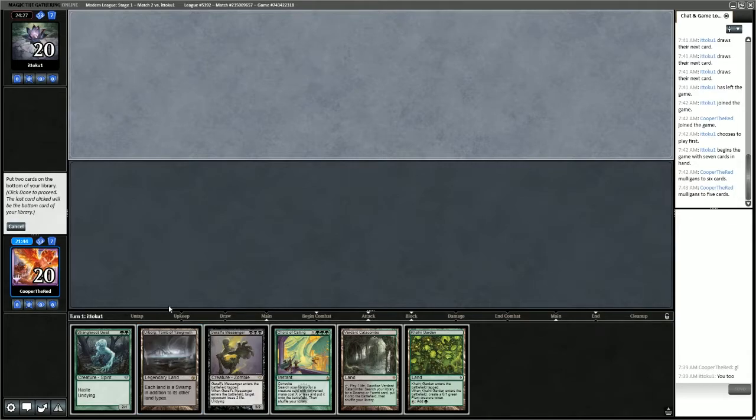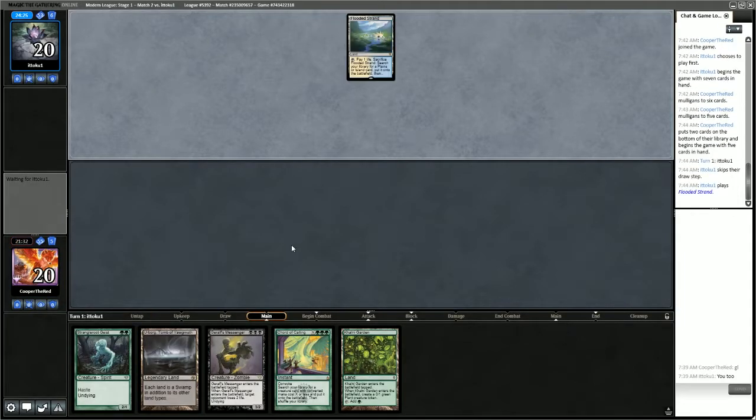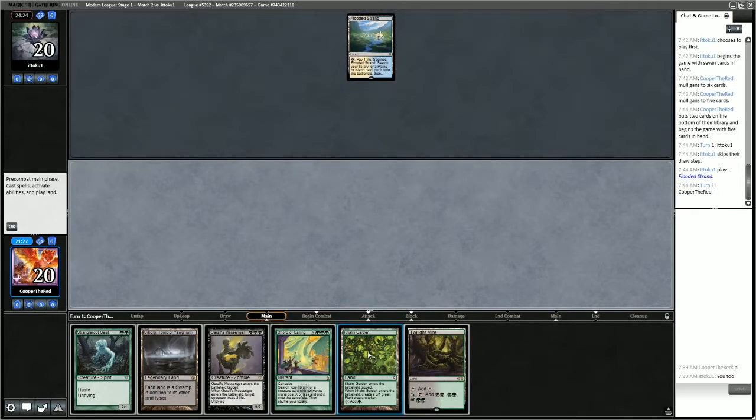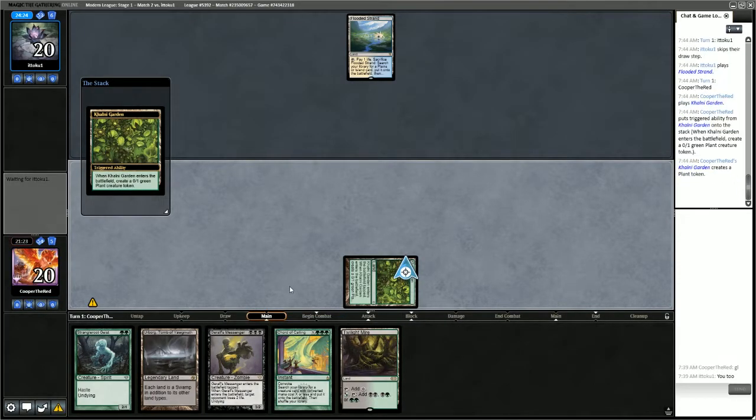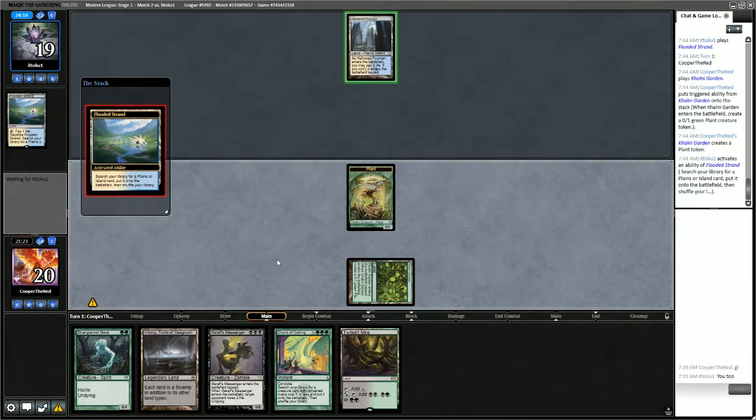If we put back Urborg, we don't have the mana to cast Garruk's Messenger. Maybe we put back Verdant Catacombs and hope to draw another land. We got the land we were looking for — fantastic! So we'll start with Colony Garden. That'll give us the green mana we require for Strangleroot Geist next turn and also ramps us for Chord of Calling.